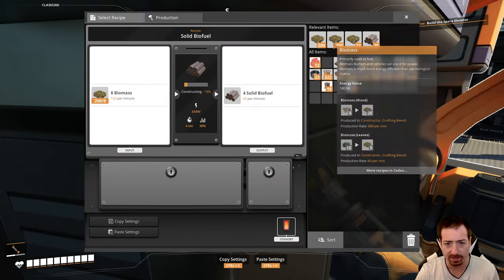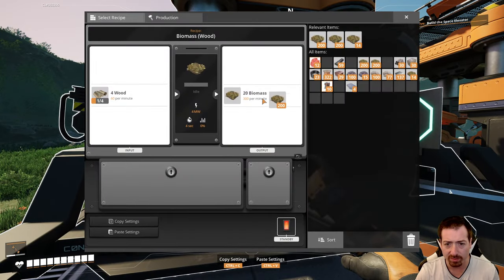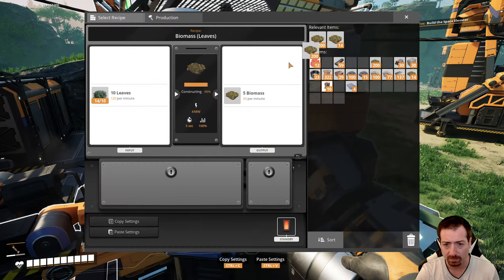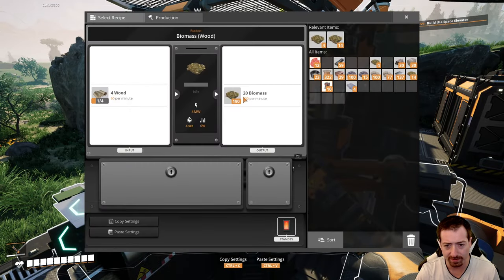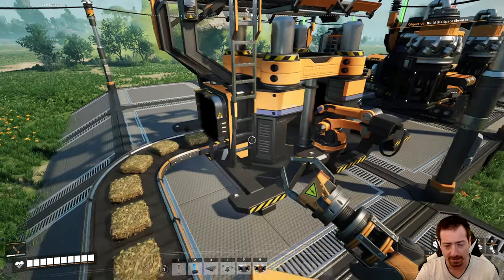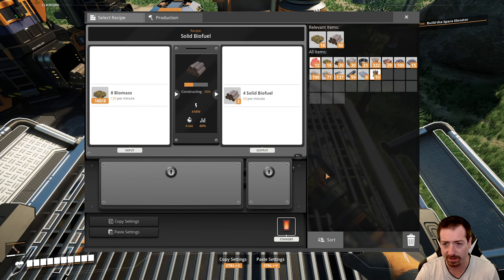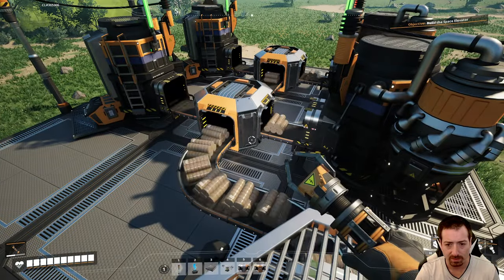Those constructors should do their jobs to make biomass, and then biomass gets fed into here. In this game you can fill the outputs like you can in Factorio — that's nice. The fact that this can make 300 biomass per minute is not really a big deal; I'm not going to need that rate for a very long time.